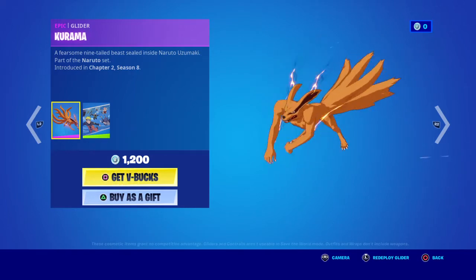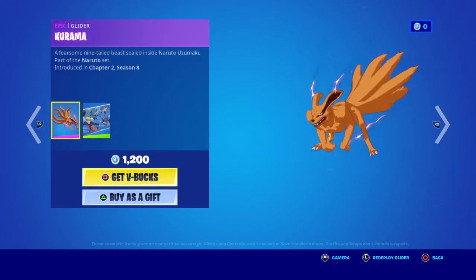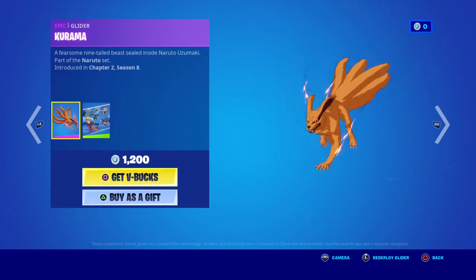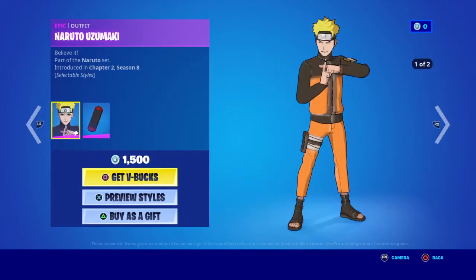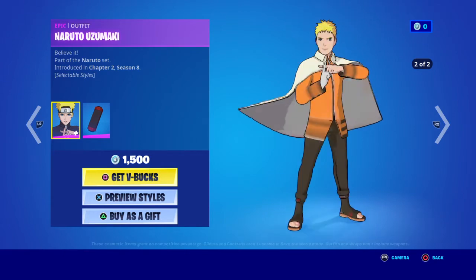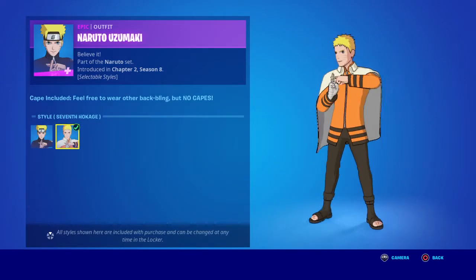We've got a glider dog - I think it's got six tails. This can be 3D printed. You've got the back bling, loading screen, whatever it is. Then on the next page you have Naruto, whatever he's called. You've got previous styles and the next style with a cape.